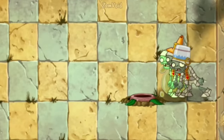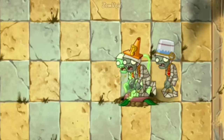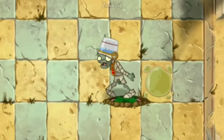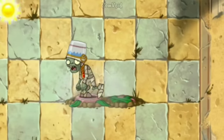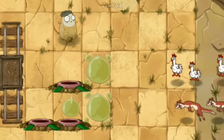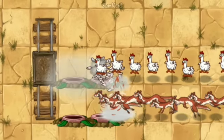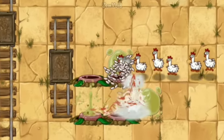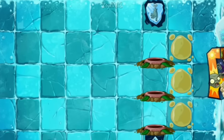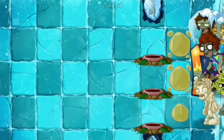Olive Pit spits out oil on the tile in front of it, forcing the zombie to slow down by 33%. Olive Pit can swallow an infinite amount of chickens and ice weasels. He also has the ability to prevent grid items such as ice blocks, statues, and arcade machines from being pushed — this is due to the oil it spits out.